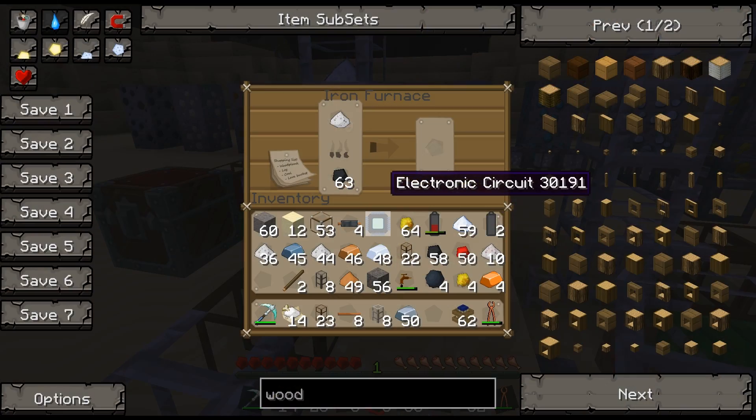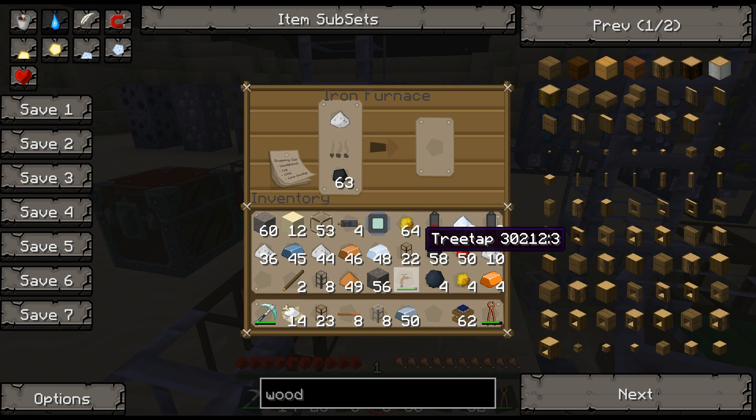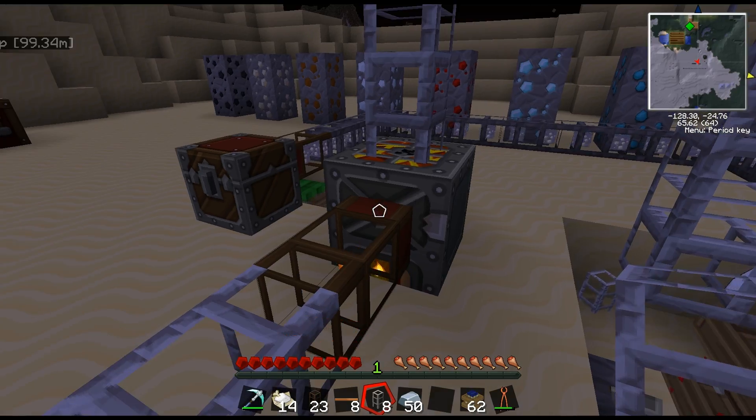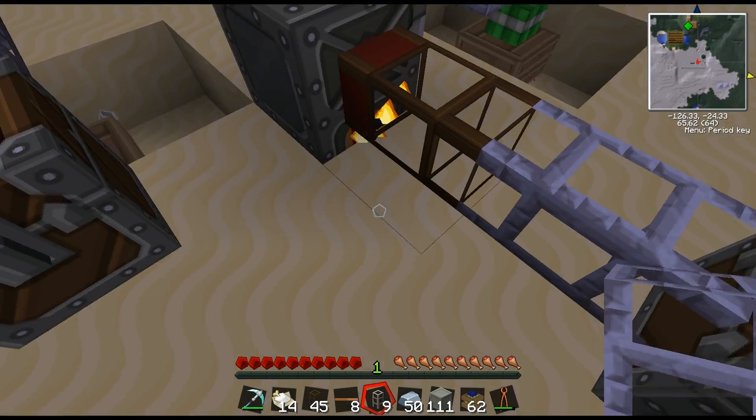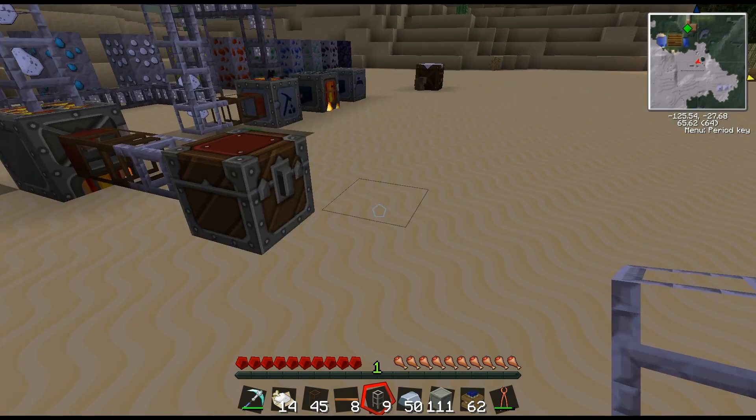Now the dust going into the furnace is being turned into ingots automatically via the pumping process. And finally, we could continue the pumping process further, taking the ingots out of the furnace and into another chest.